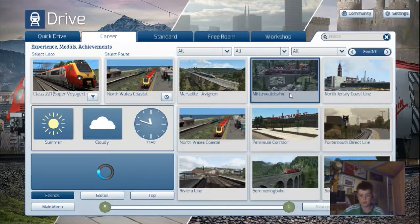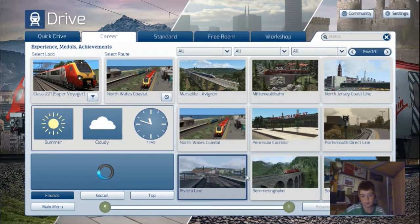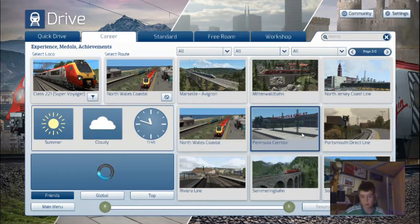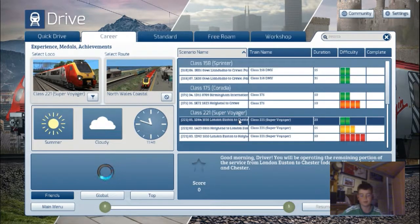Train Simulator have put the Arriva Trains Wales ghost Class 175 in, which I think is a really nice addition. But today I think we'll be having a look at the Super Voyager and doing this service to start Train Simulator 2018, and we'll obviously be doing lots of other routes. I'm excited to do the Llandudno route - sorry if I pronounce that wrong - that'll be a good one to do. So let's get straight into the video.